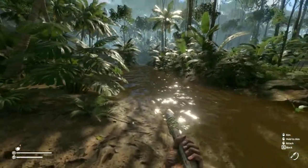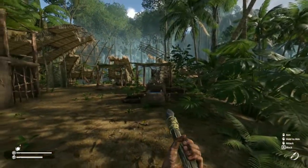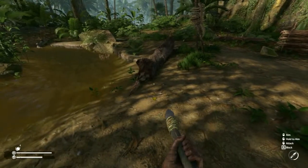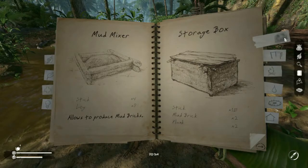Hey everybody, Keith Kay here with another Green Hell tutorial from the jungles of South America. Today we're going to take a look at the mud mixer. The mud mixer will be in your notebook under the mud tab.